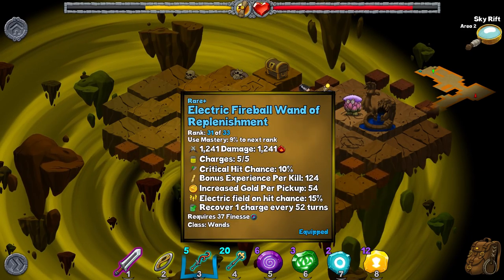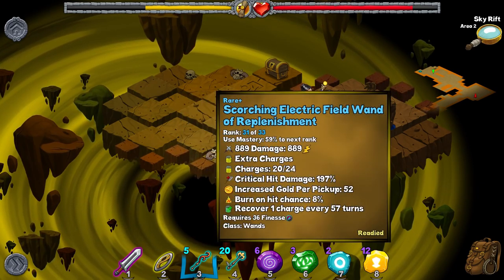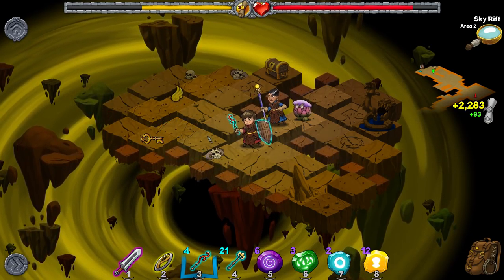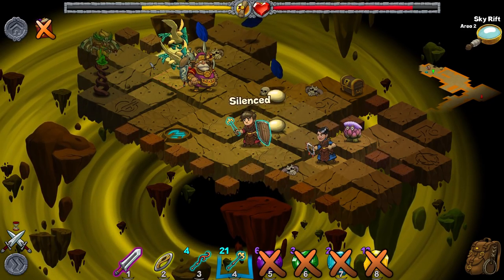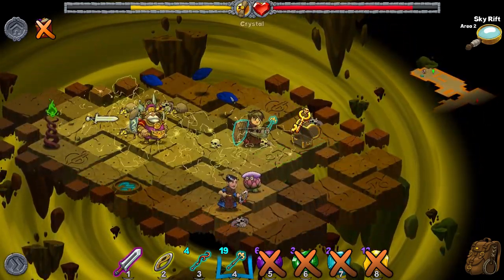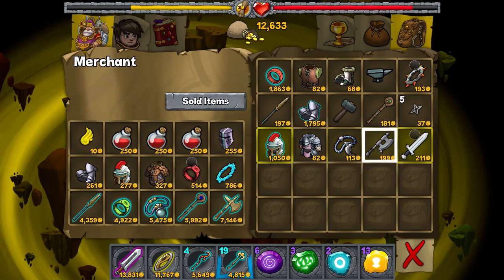I wonder if charges count as one of the enchantments — we'll have to see on that one. I can use one of the charges on it because it'll eventually regenerate that. So we'll roll with the electric wand for now. This is a bit of a question — is this going to hurt the merchant? Good, at least. There we go. Now merchant, are you going to have anything super awesome? I would be totally down with that. Found lots of good stuff out here.